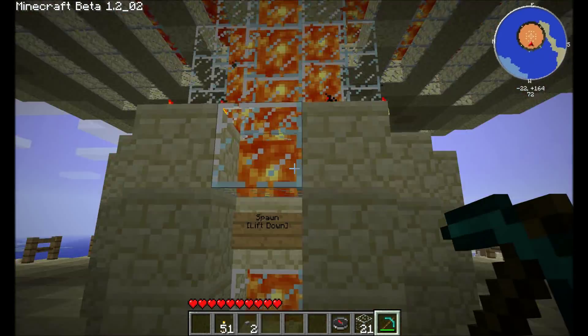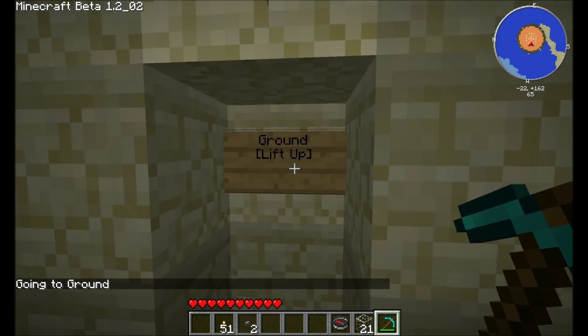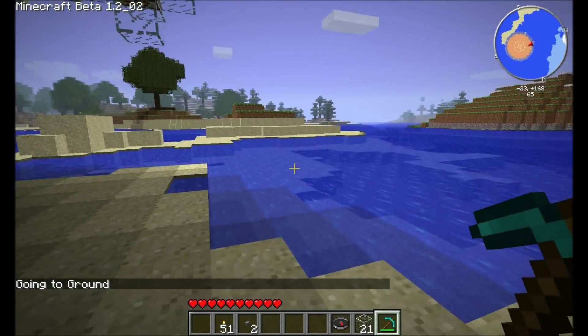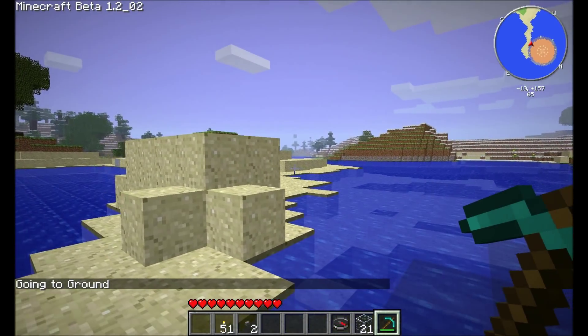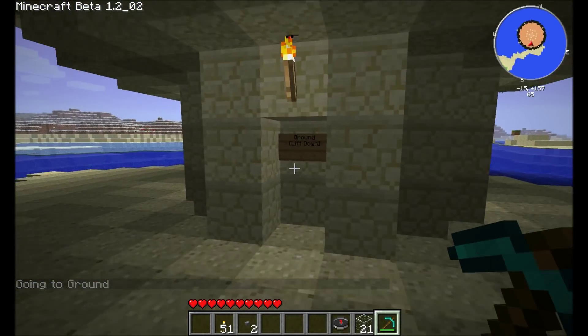So that was the glow ball. This is spawn, and this is the ground below spawn where you can wander off and do your own thing. I should probably put some glass in or something so you can see the monsters under here before teleporting down.